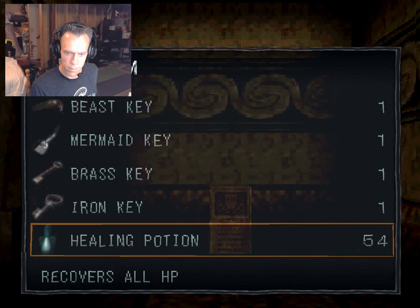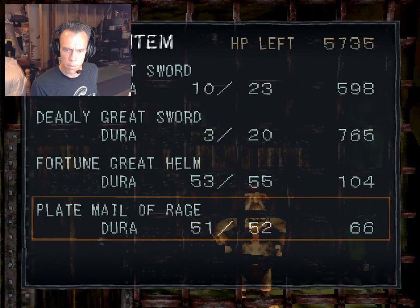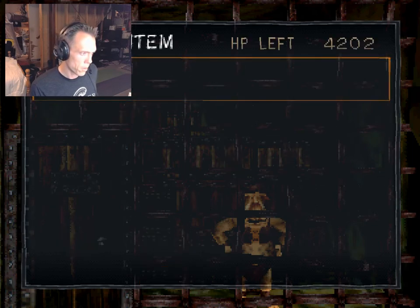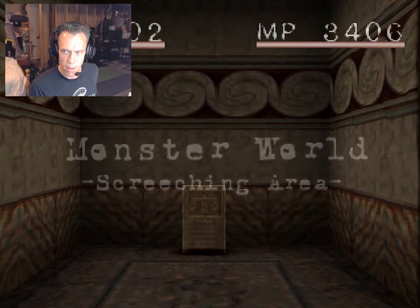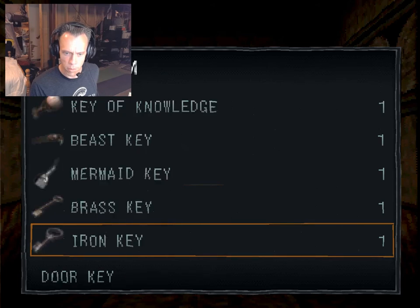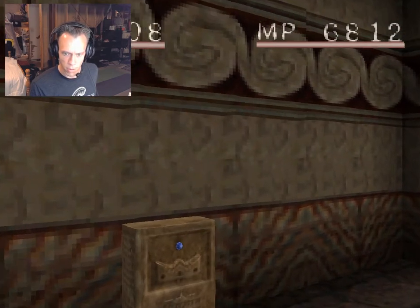Go ahead and use one of my healing potions. I don't recall if I have any Qun's left or not — I think I've got the gear I want equipped already. "If you've got no business with me, go away!" I must still be out of Qun's. So let's use a healing potion. Let's go ahead and use a magic potion as well — let's just get both of those all the way to full. Let's save — this save point's just fine.